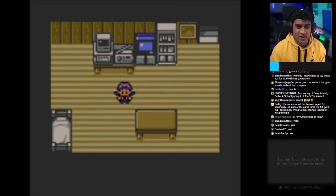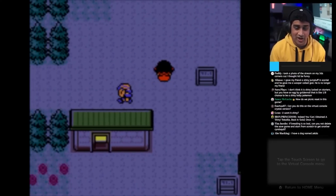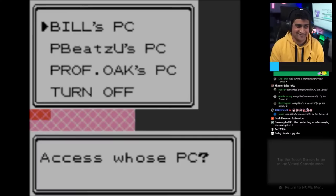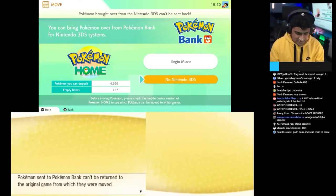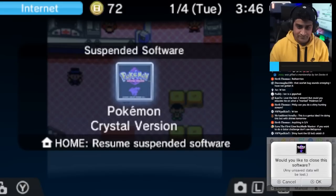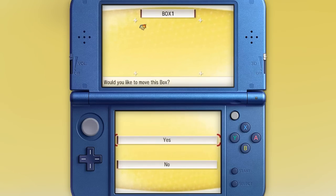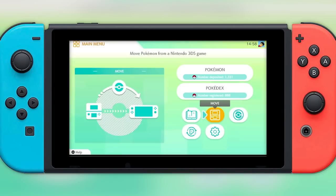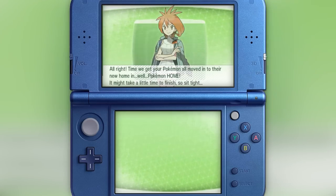I started this project by booting up a livestream and starting Pokémon Crystal from scratch — which made me appreciate how far we've come in Pokémon. I started with Cyndaquil, deposited it into box 1 of the PC, saved, closed the game, and opened PokéTransporter to move it into Pokémon Bank. After sending it to Bank, I booted up my Nintendo Switch, opened Pokémon Home, turned on the 3DS Transfer, got a code, and sent the Bank Pokémon over to Pokémon Home.